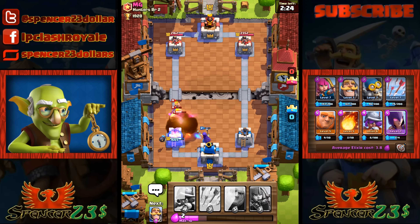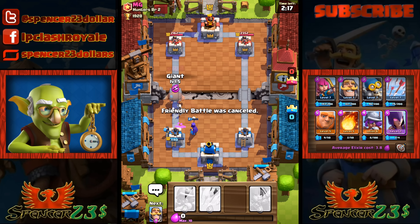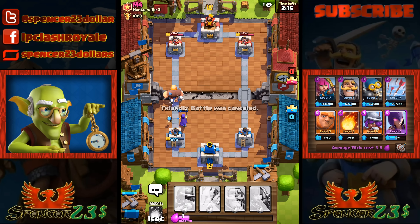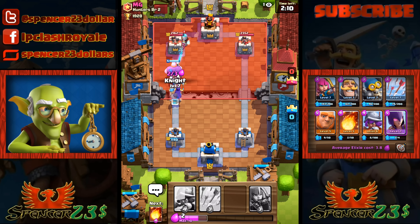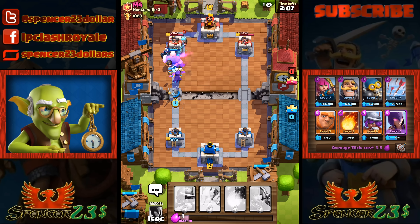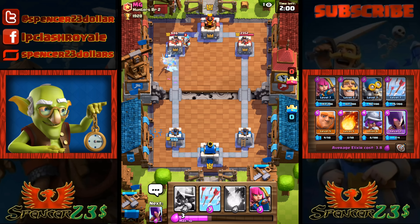This should be pretty interesting. We're up against a level eight - I don't think we can beat a level eight but we'll give it a go. We're going to fireball the barbarians - was that a good impression of the wizard? He's gonna use the giant, everybody's still using the giant. Get the bombers in - a bomber will deal with these barbs at the back. He's sending his fireball, it won't kill my witch. We've lost quite a lot off our tower.